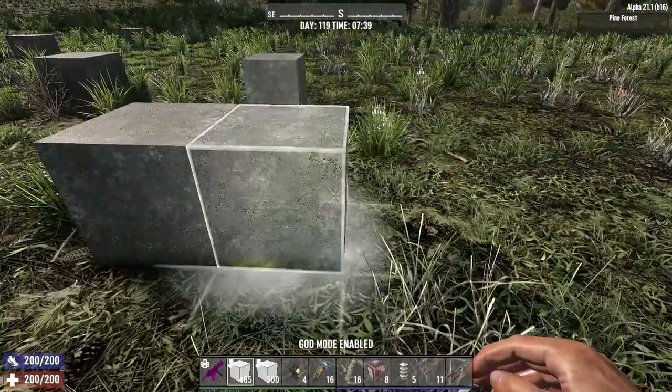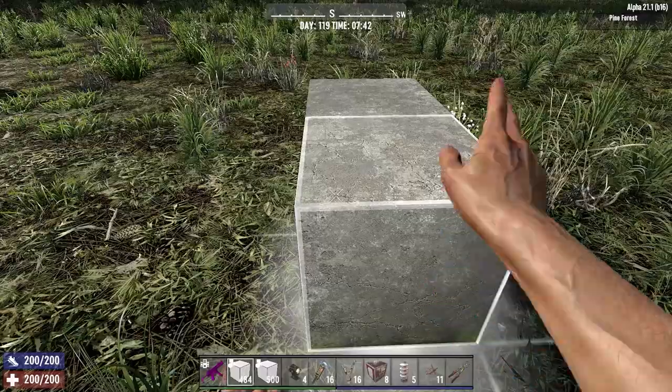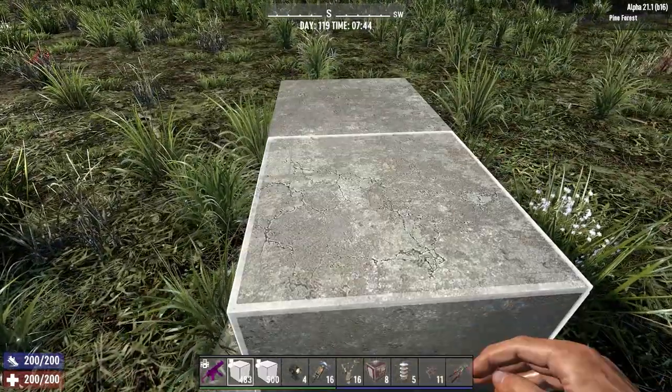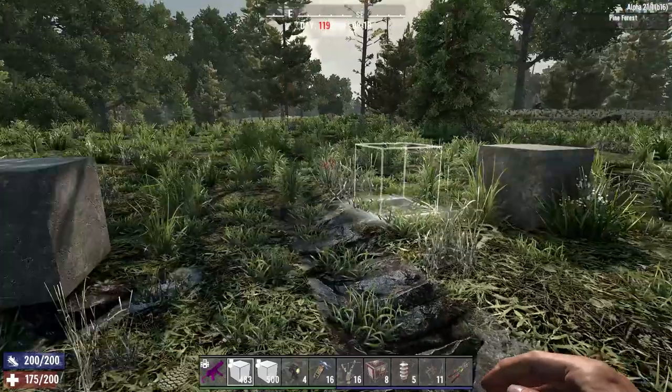If we add in the footings for the bunker section, we need to leave a gap of seven blocks, and on the eighth spot put in the foundation, then leave a gap of three blocks and another foundation pillar. Jumping up, this is how the final layout should look now. From there, we need to build out the first ramp.